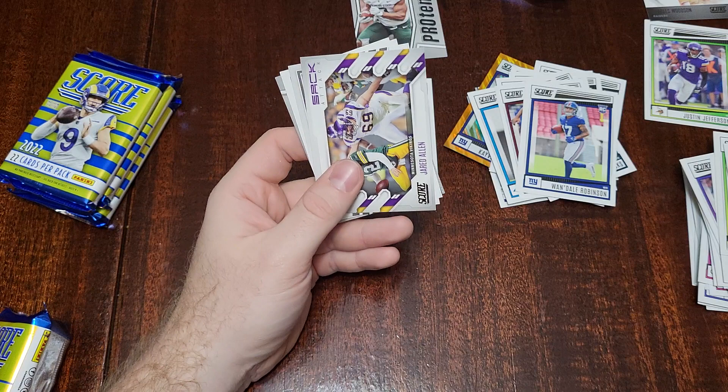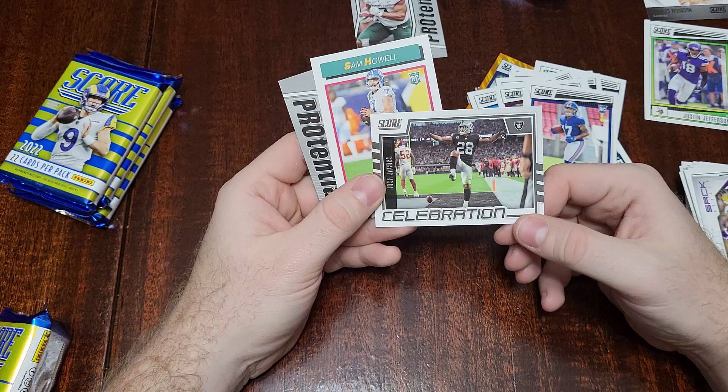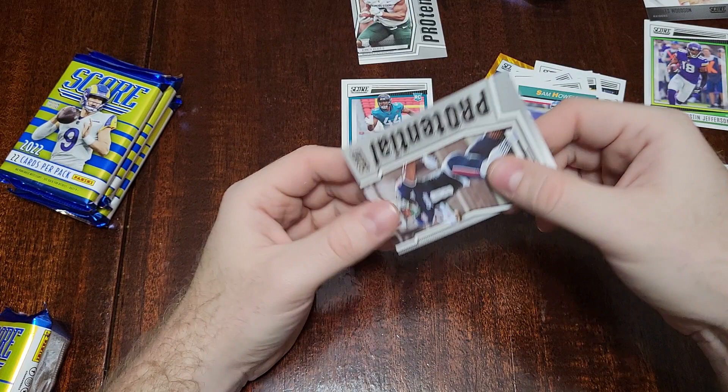Here we have a Sack Attack Jared Allen — although he didn't do much sacking with the Chicago Bears. We have a Josh Jacobs Celebration card, a Sam Howell rookie quarterback card, and then a Jalen Tolbert Score Potential card.